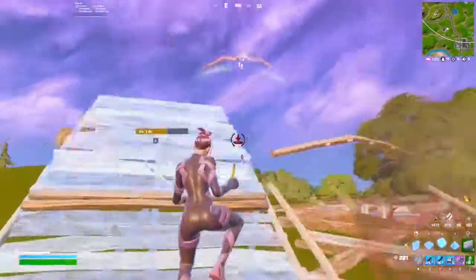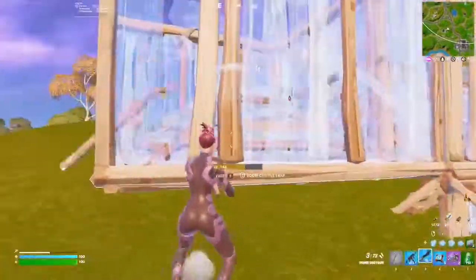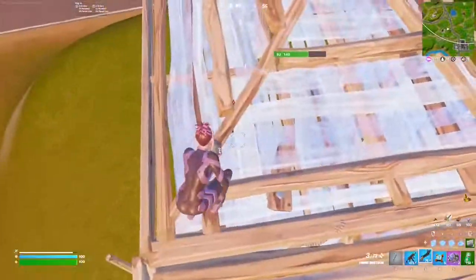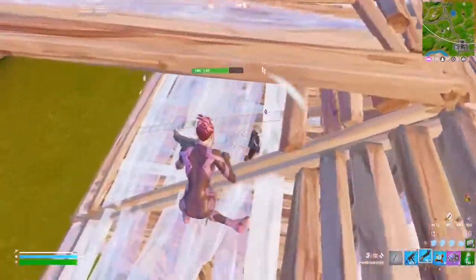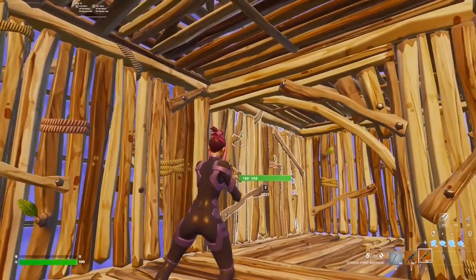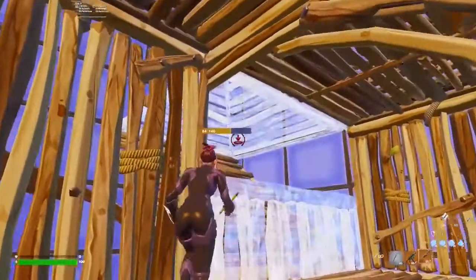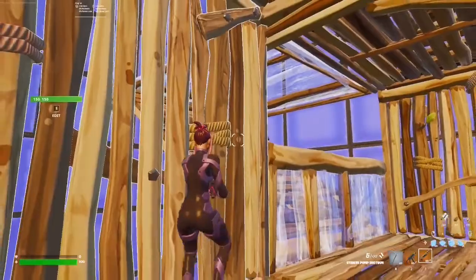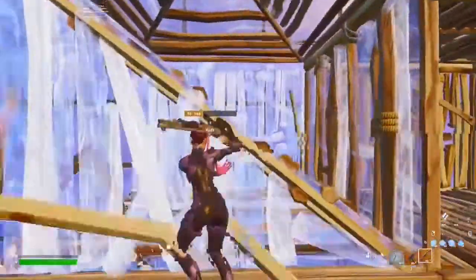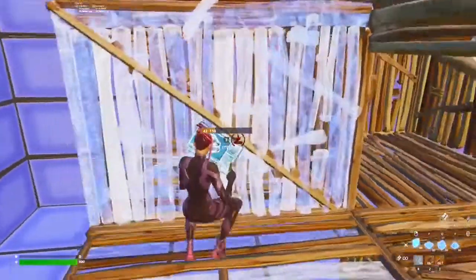Another great tip about box fights is to build a 2x2 instead of a 1x1 box, because it gives you much more space for escaping or outplaying opponents. For example, if the opponent pressures your box from the right side of the box, what you're gonna do is you're gonna quickly edit the wall that he pressures and go for the right-hand pick shot. After that, you can edit the left side of the box and fully piece control him to get a free elimination.